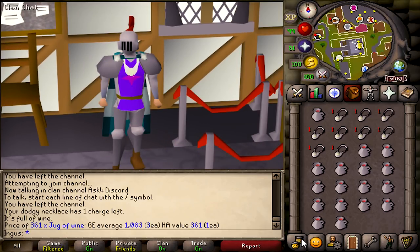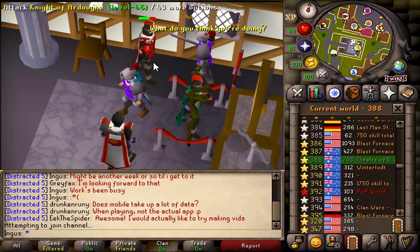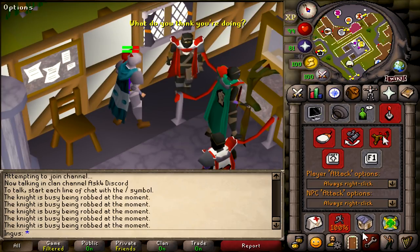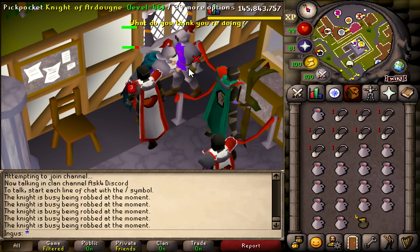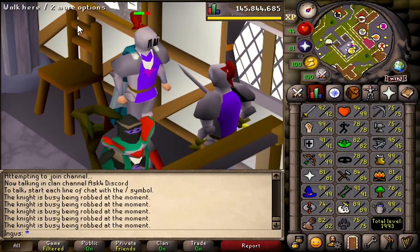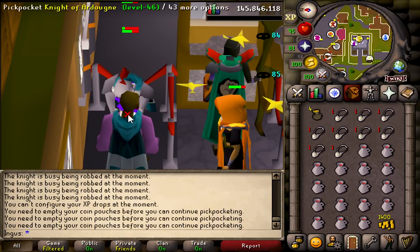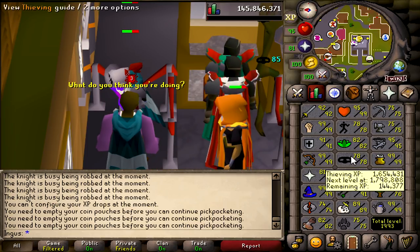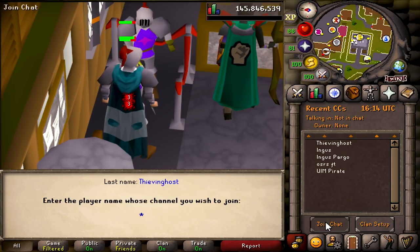We've got the armor from Song of the Elves. Next you're gonna want to go to Thieving Host FC. Go to your options tab, click NPC attack options, and change it to always right-click — so now you just left-click the knight and you'll thieve him. Set our goal to 79 Thieving. You also need to empty your coin pouches. We're going for one level, which is approximately 144k XP.